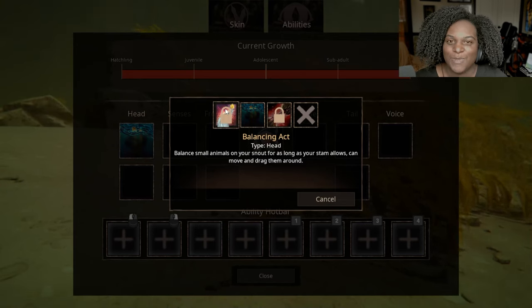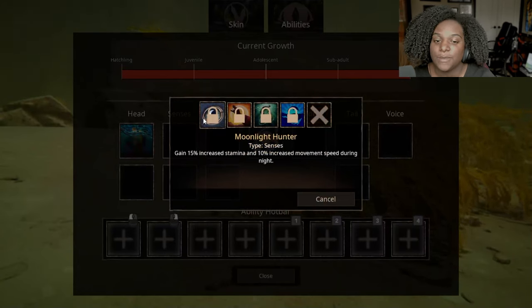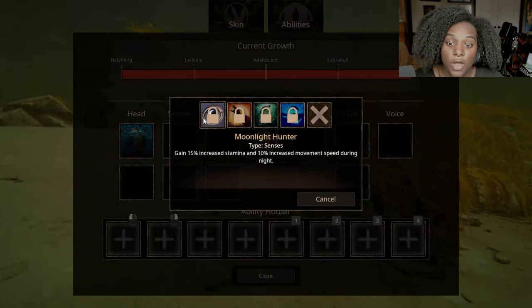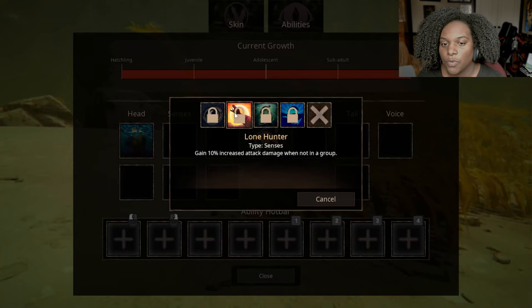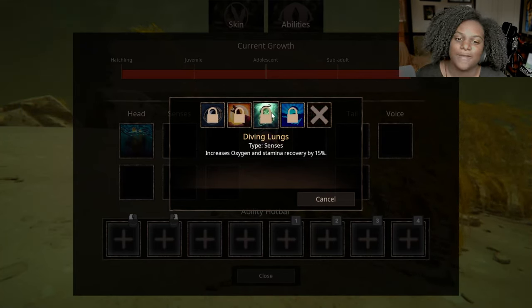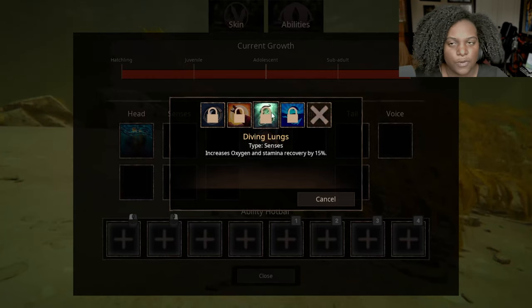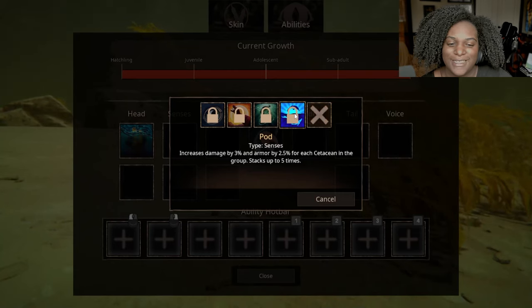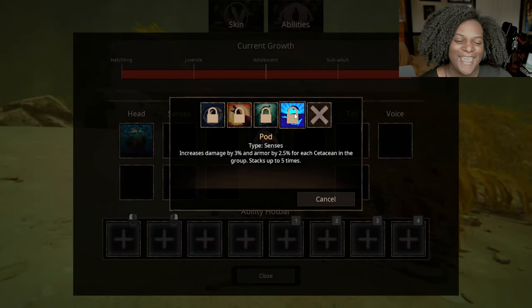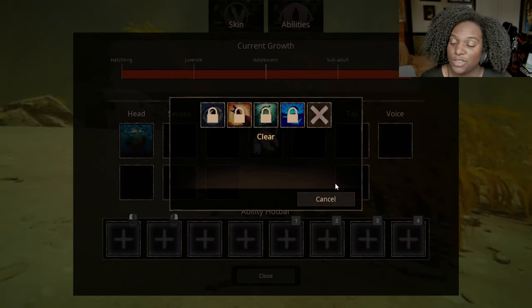We have two slots for senses. First we have Moonlight Hunter: gain 15% increased stamina and 10% increased movement speed during the night — that's pretty good, we're already pretty fast. Lone Hunter: gain 10% increased attack damage when not in a group. Diving Lungs: increases oxygen and stamina recovery by 15% — it doesn't take that long to get your oxygen back, so stamina could be useful but I wouldn't worry too much about oxygen. Pod: increases damage by 3% and armor by 2.5% for each cetacean in the group, stacks up to five times — I would definitely use that in a group.